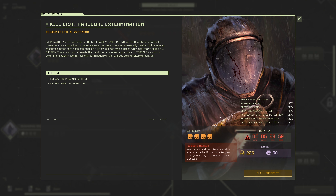Clearly this is my favorite mission. I don't know why they made a harder version with the wolf - the wolf one is quite straightforward. Let me check the modifiers: player respawn count is one, so we've only got one life. Experience gain is plus 33 percent, creature health is plus 30 percent, creature movement speed is plus 10 percent, aggressive creatures perception is plus 30 percent, natural creatures perception is plus 30 percent, passive creatures perception is plus 30 percent.